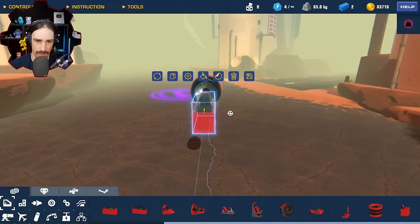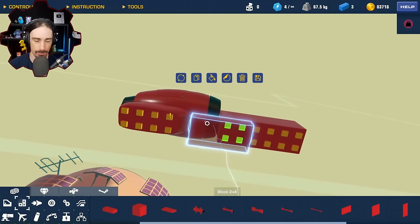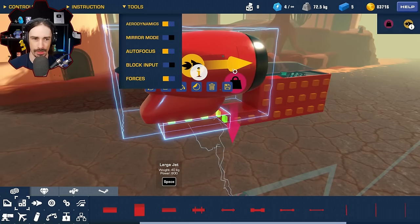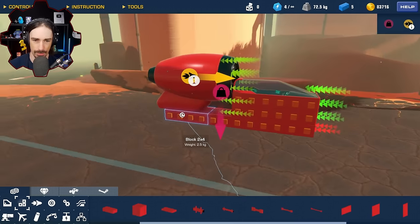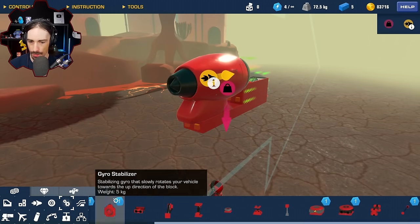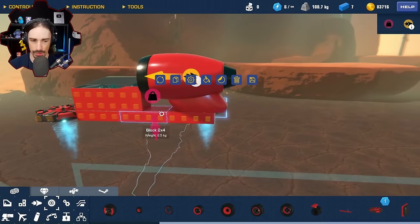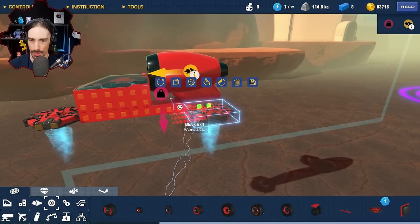He figures out how to attach components together. With no block limit, he can be generous with design. He turns on aerodynamics since this is a speed-based challenge. He considers hover pads and wonders how many to use — probably not too many — noting that gyro stabilizers can help compensate, though hover pads only cost one power core each.